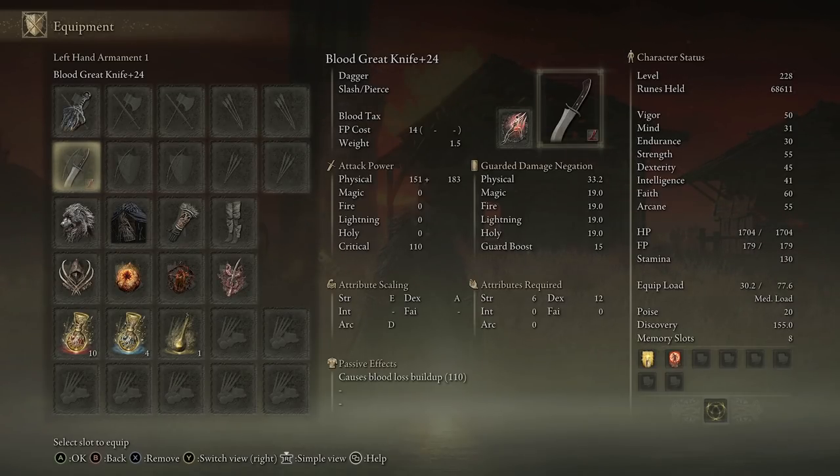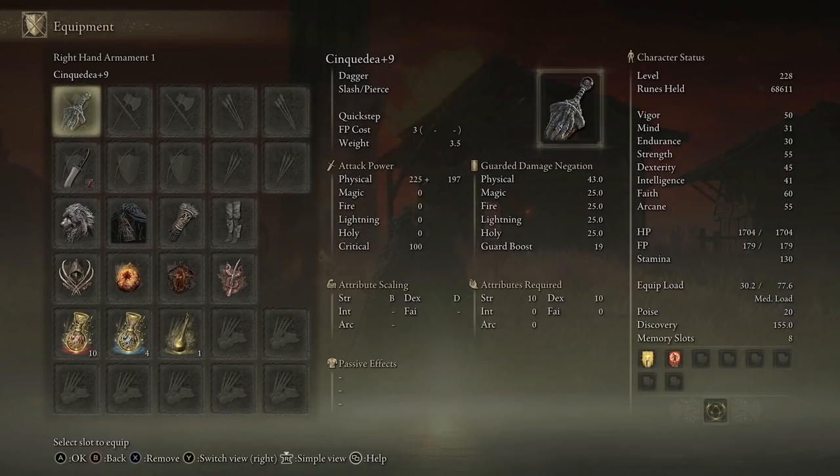I've put Blood Tax on there — I'm not too bothered about it — it's just that I wanted the blood loss build-up to turn this into a bleed build, and here's one of the things that makes this build insane. It's probably a little bit out there; not many people are going to go for it, but it's unique and is like an off-meta build. This has scaling with strength, arcane, and dexterity — dex being A — and it requires 12 dex and 6 strength. So based on the two weapons you have blood loss build-up, a dexterity scaling weapon, and a strength scaling weapon, so there's bleed, strength, dex, and a little bit of arcane because of the blood loss build-up.